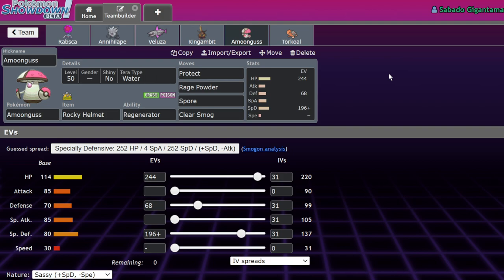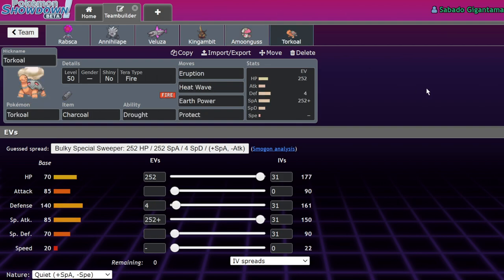Amoonguss runs Protect, Rage Powder, Spore, Clear Smog, and Rocky Helmet to redirect and punish Mouse Hold attacks. It's Tera Water to help versus Torkoal. Then we have Torkoal, which is just a great Trick Room attacker — Charcoal-boosted, sun-boosted Eruptions will do tons of damage, and it gets easy switch-ins thanks to Final Gambit. He goes crazy under Trick Room.